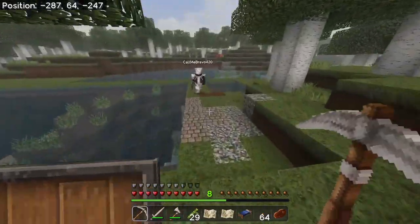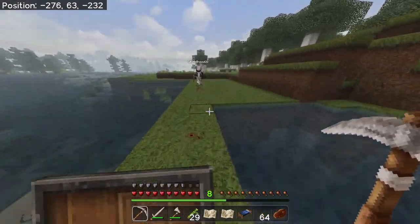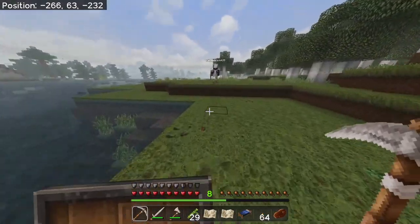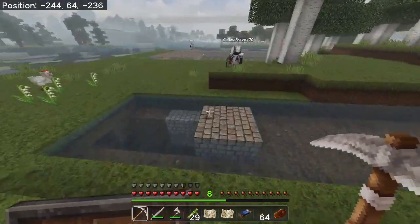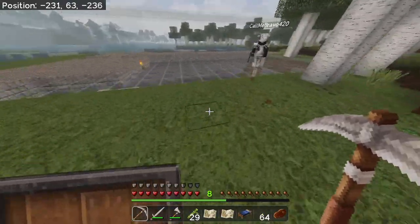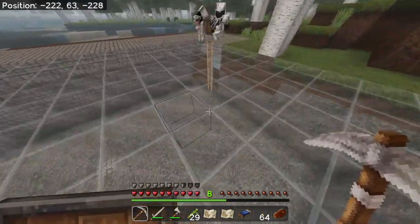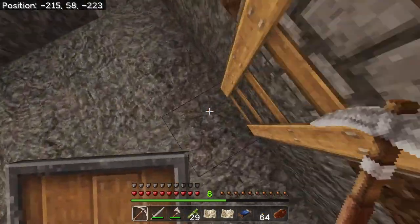I'll meet y'all over there. You're good, brother. He kind of put a little parkour practice thing right there. Thank you, I appreciate that — and I fell in the water anyway. All right, so where was this lava pit that you fell into? Apparently over in front of Bravo's house.